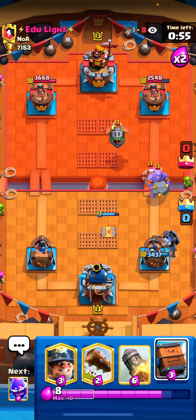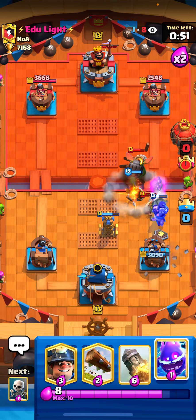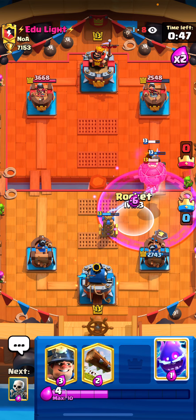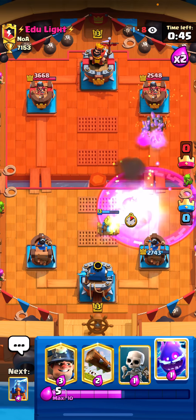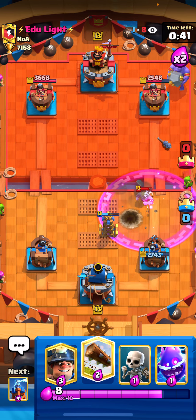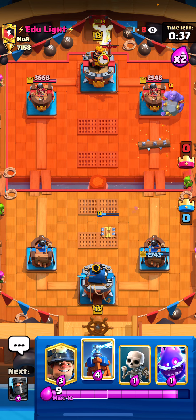It looks like he's going to go in here. That bowler is going to splash onto our tower. The balloon is getting pulled — I'm just going to rocket. Nice, had to use the bar barrel on defense there. We took two hits from the bowler and that's really annoying.